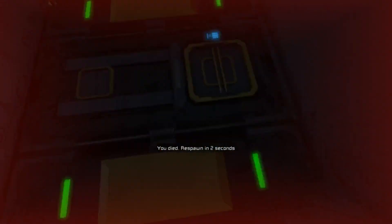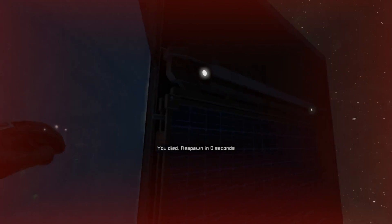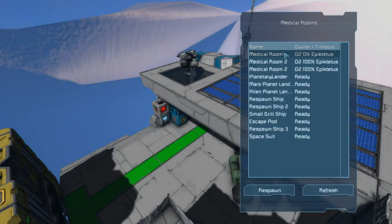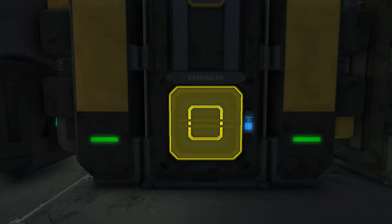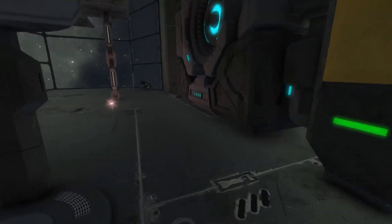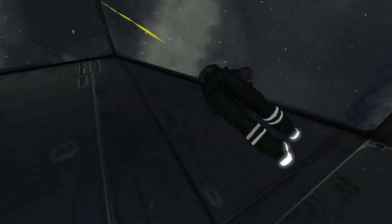When you're traveling at 100 meters per second, don't turn off your inertial dampeners — it's a bad idea. Respawning in the trailer. You can turn them off, as long as you don't get up.